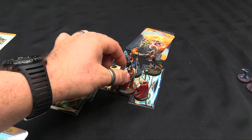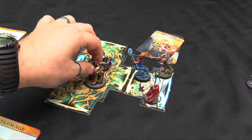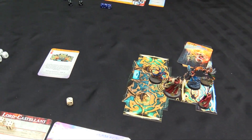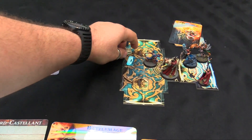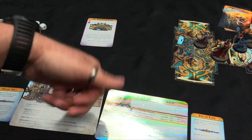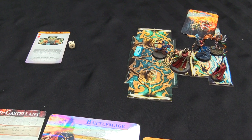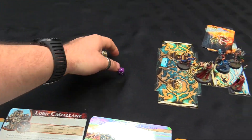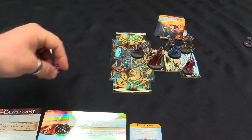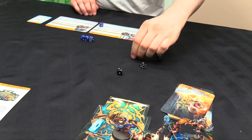Lord Castellant moves in and starts stabbing — needs a four plus. Two damage. Burning the last die, trying again — four plus. Nope, no damage. Shard's going to go next. Two hits for action dice. We need that six to jump and make the murders. We roll off against Castellant and get a one as well — that's going to be Castellant targeted. Shard's going to get a Shadow Strike with his six.